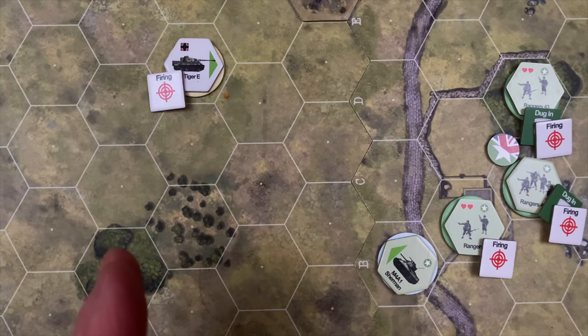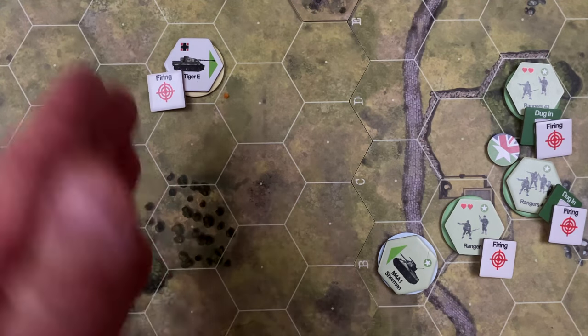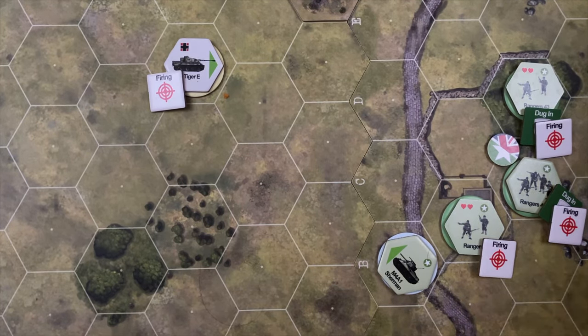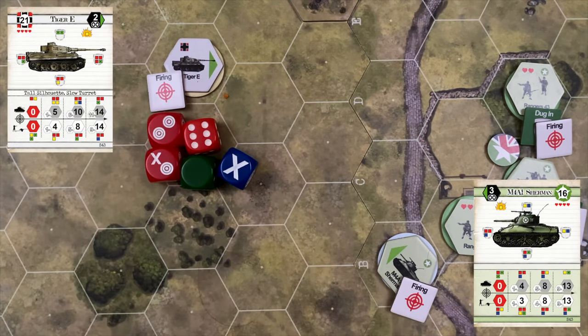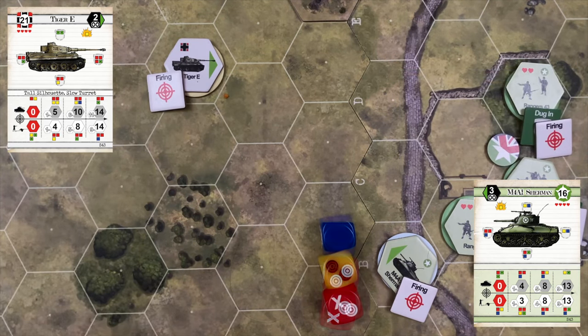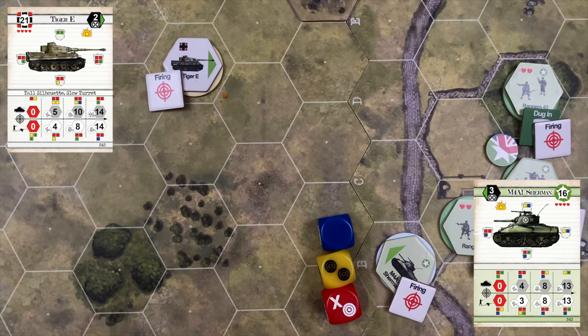Rather than retreating the Sherman, the decision is made to have it fire at the Tiger — the fighting spirit rather than the cautious path. Sherman fires: two reds and a blue against three reds, a green, and a blue for the Tiger. Sherman fires: three hits and a suppression — not a bad shot, but no critical hits. The Tiger doesn't even flinch — the shell grazes off. Brings us to the end of turn eight.